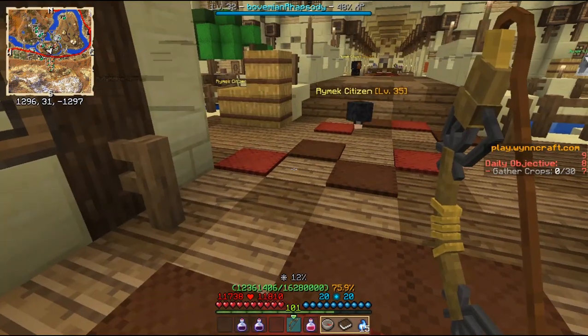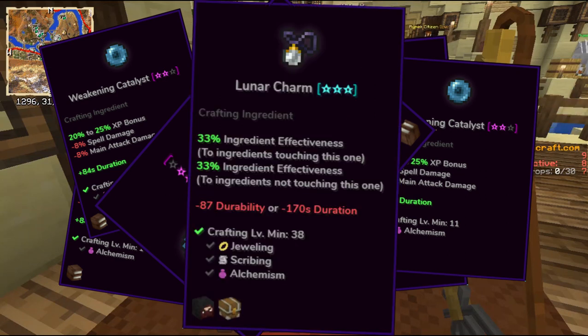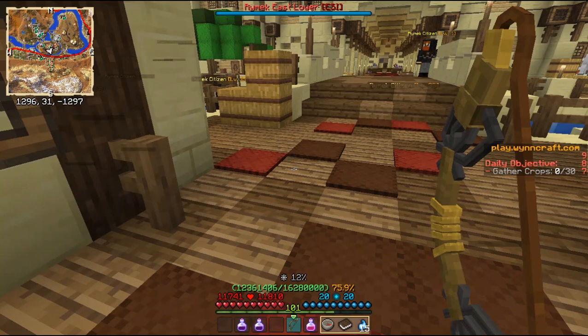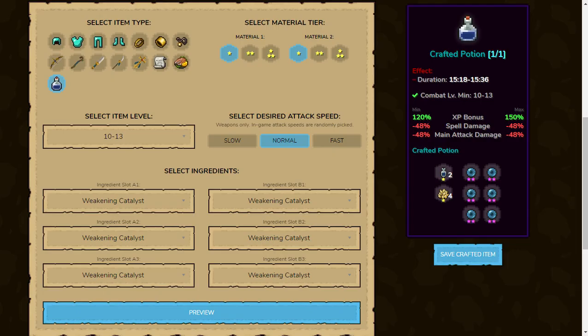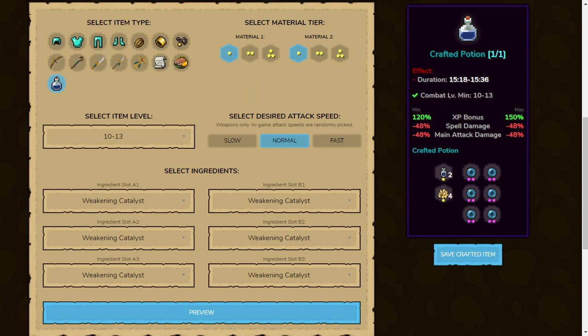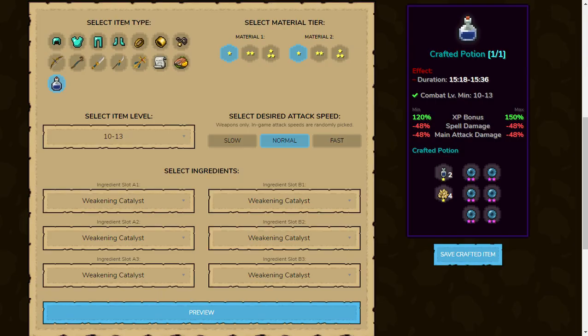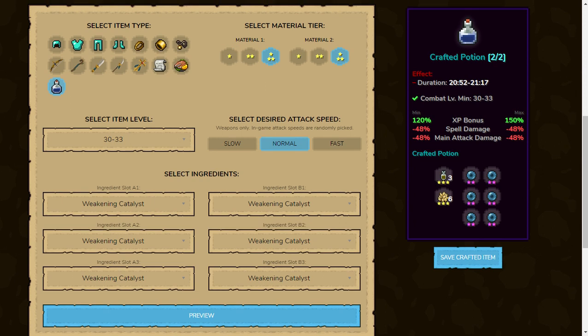You are going to need 5 weakening catalysts, 1 lunar charm, and a minimal crafting level of 33 in alchemy. It is possible to craft a level 10 potion if you use 6 weakling charms, but I do not recommend that because you will get XP bonus of only 150%, which is 15% less, and you'll get only 1 use of it. Only potions with level 30 plus can have 2 uses, like this one here.